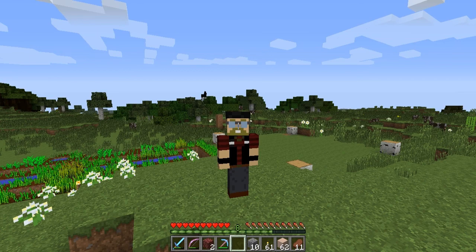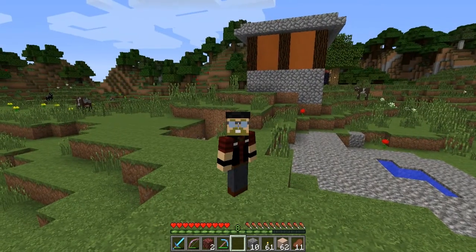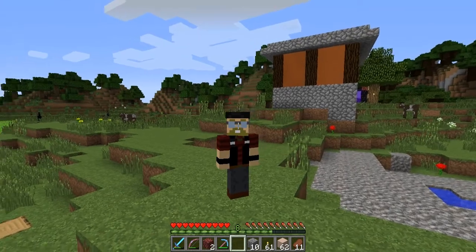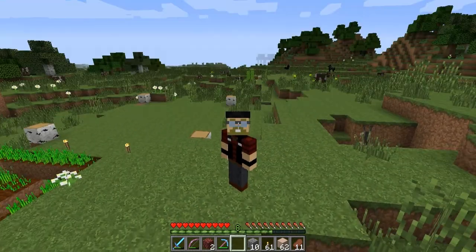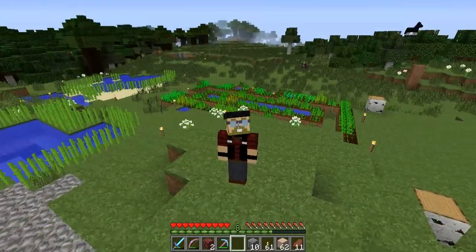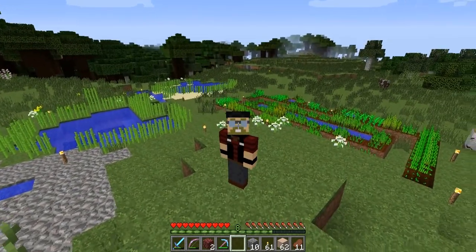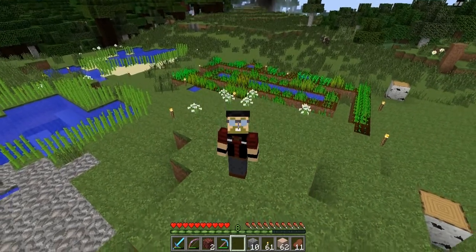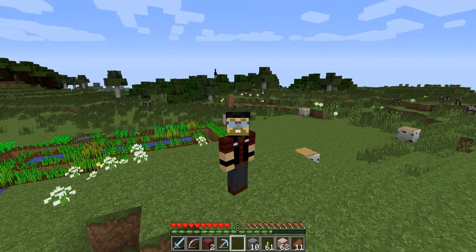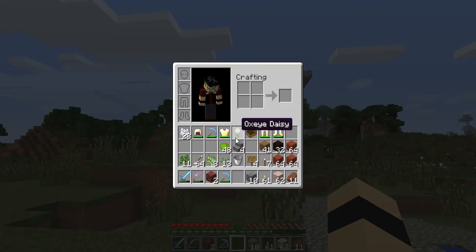Hey there YouTube, welcome back! This is episode number 4 on the Intricate Effect SMP server. We finished up that little bullcrap house and we're going to start building a barn. I've set up some crops so that once the barn is up and going, I can get the wheat thing going in there and then we can have the cows going real good.